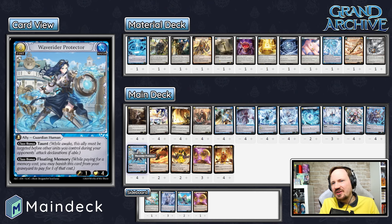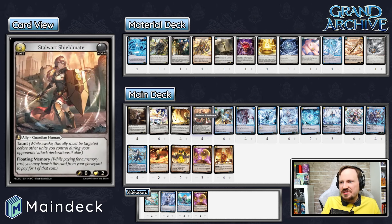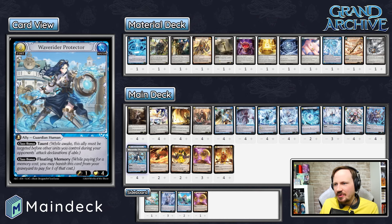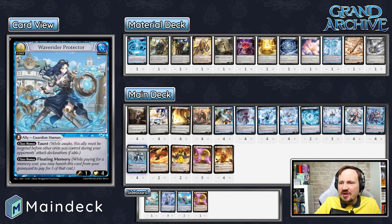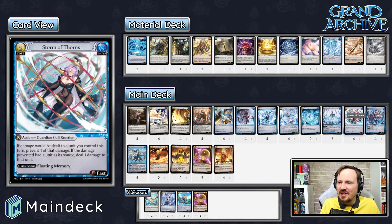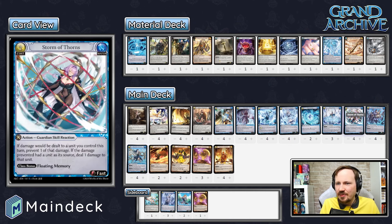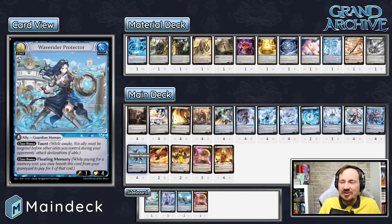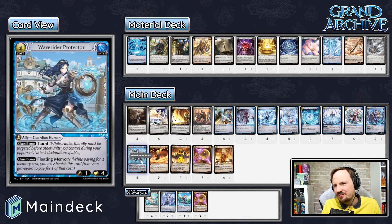Wave Rider Protector is also an excellent card — a bit more expensive for a 1/4 ally, but it has taunt and floating memory. It's like a super Stalwart Shieldmate: twice the cost but double the toughness and one power as well. Note that the floating memory is class bonus, so watch out for that. Four toughness is a lot to get through with random allies, so she can hold off a lot of damage. When combined with Storm of Thorns, if they don't take her out before taunt activates, they're going to have to deal with her taunt active — she creates a huge roadblock.